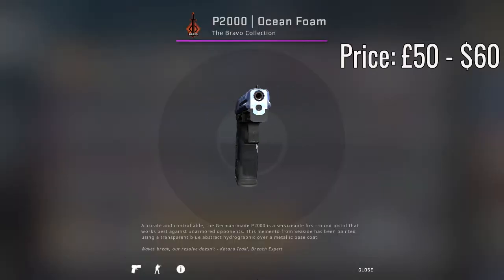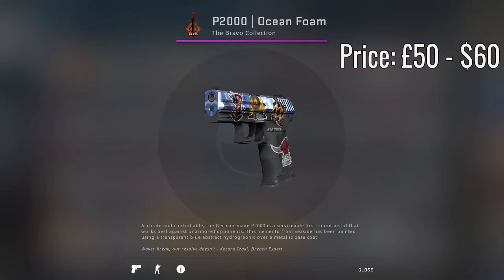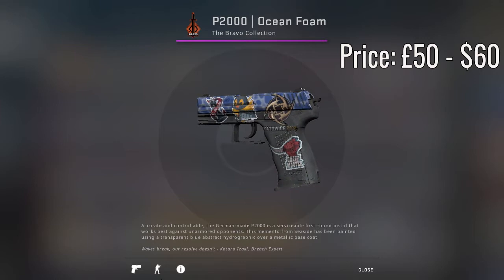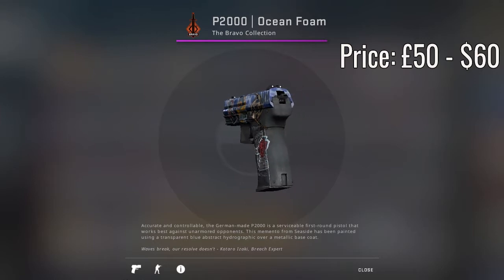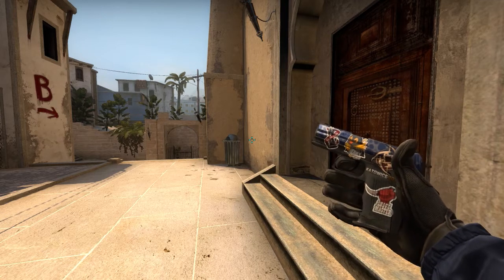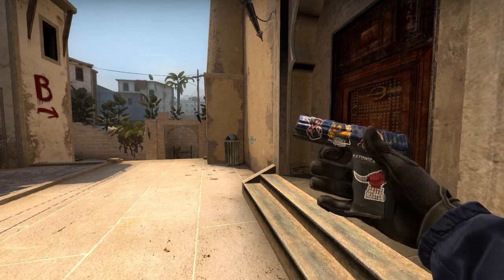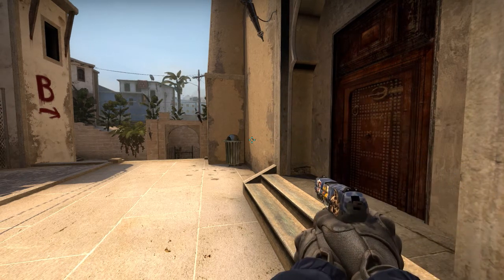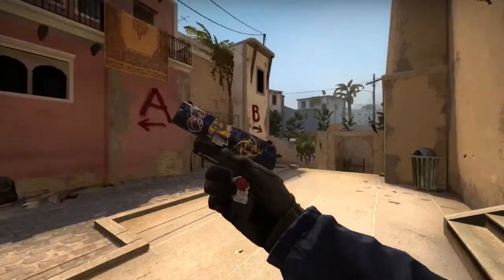Now moving on to the P2000, we have the Ocean Foam in factory new condition, coming in at just over £50, converted into dollars just over $60. This is actually my own P2000 Ocean Foam. Now this skin is in the Bravo collection — the Bravo case is the most expensive case in the game, around $25 just to open it.